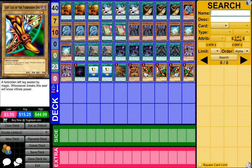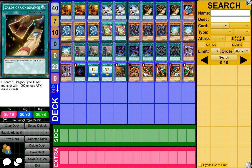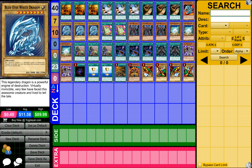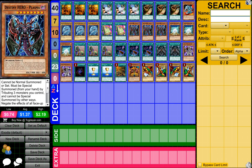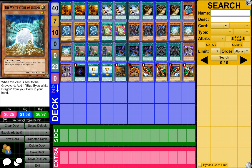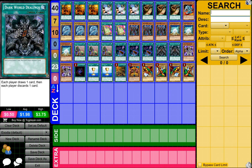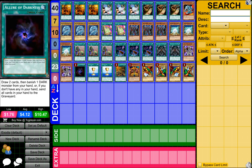So to start off, what you need is 3 Trade-In, 3 Destiny Draw, 3 Cards of Consonance, 1 Blue-Eyes Toon Dragon, 3 Blue-Eyes White Dragon, 2 Table of Contents, 3 Destiny Hero Plasma, 3 White Stone of Legend, 3 Upstart Goblin, 3 Into the Void, 2 Dark World Dealings, 2 Broww Huntsman of Dark World, and 1 Allure of Darkness.